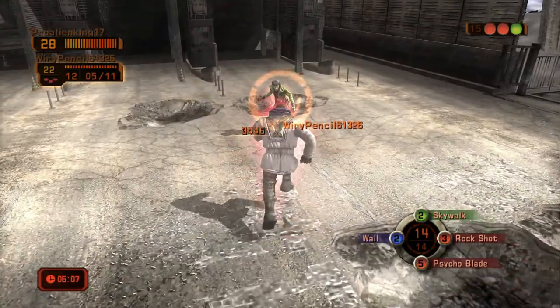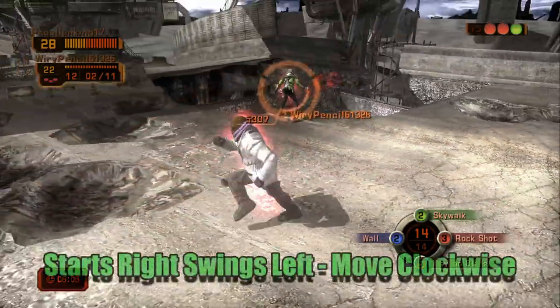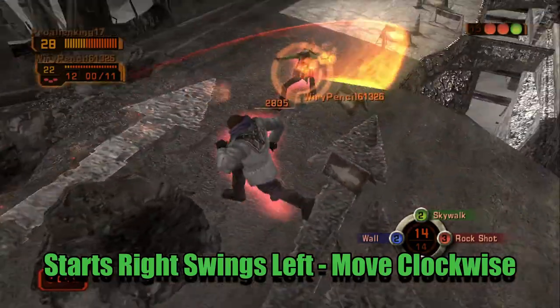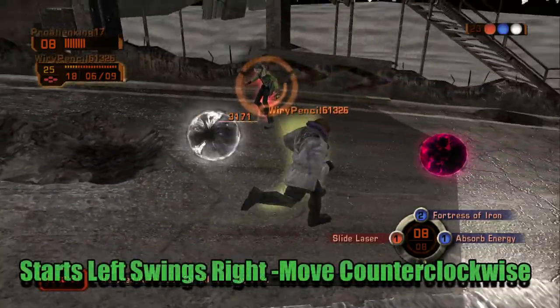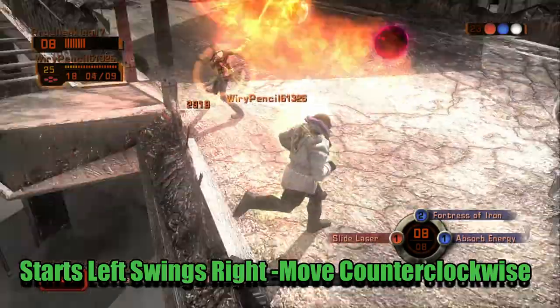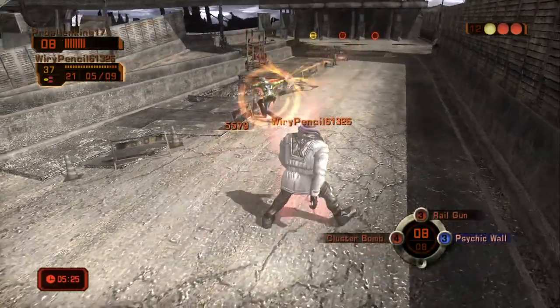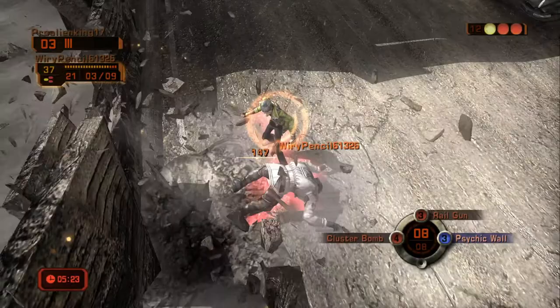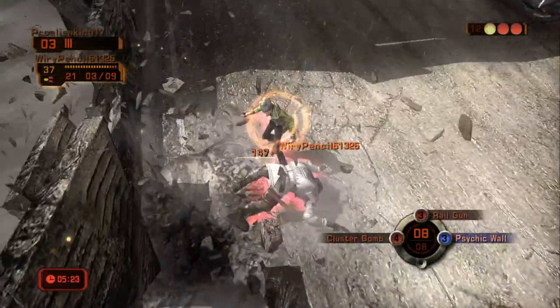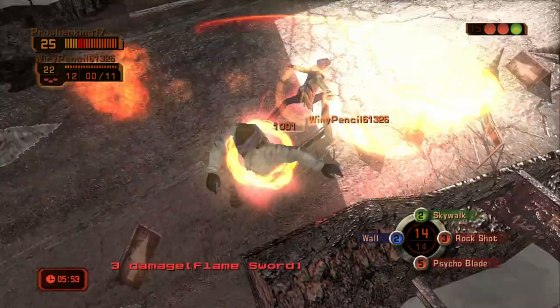Here are just a few examples, and remember all the directions will be in relation to your character. Be careful — some of the swords have a sweet spot that is determined by distance, so try to stay close to your opponent when attempting to dodge the sword for a better chance, but not too close.